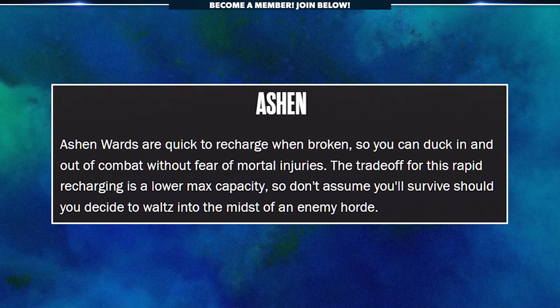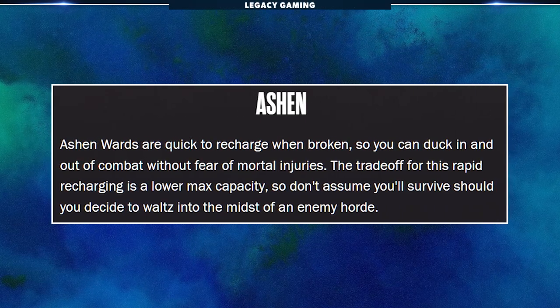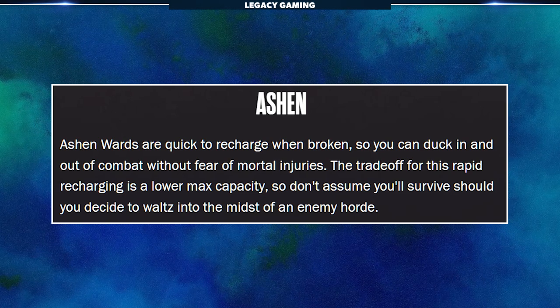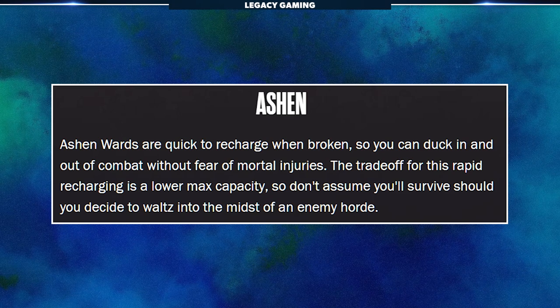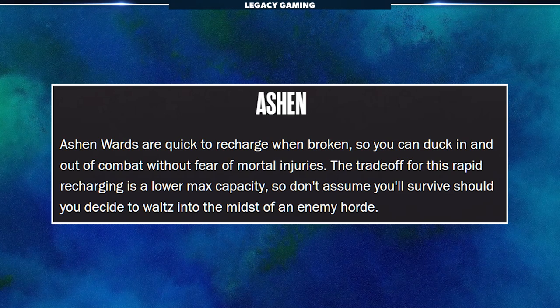Wards are the new shields in Wonderlands. While they have a fancy new name, they function pretty much as they did in Borderlands 3, providing you with an overshield that protects your health pool, with different manufacturers providing varying benefits. The first manufacturer is Ashen. Ashen wards are quick to recharge when broken, so you can duck in and out of combat without fear of mortal injuries. The trade-off is a lower max capacity, so don't assume you'll survive waltzing into an enemy horde.